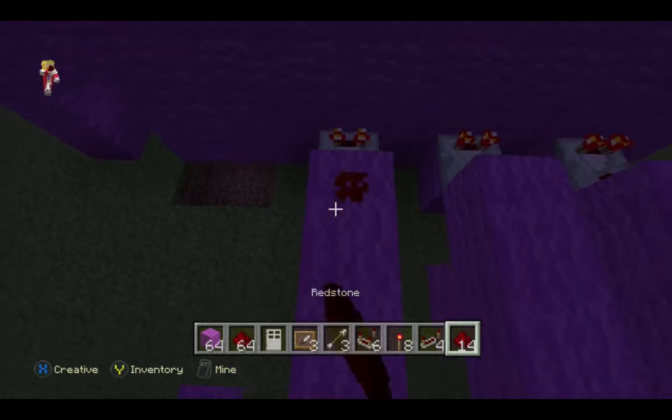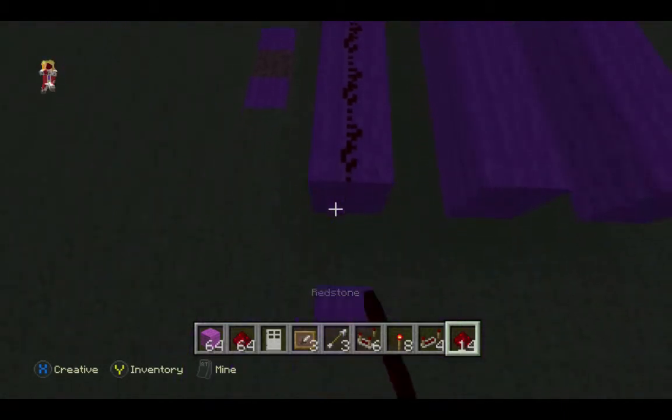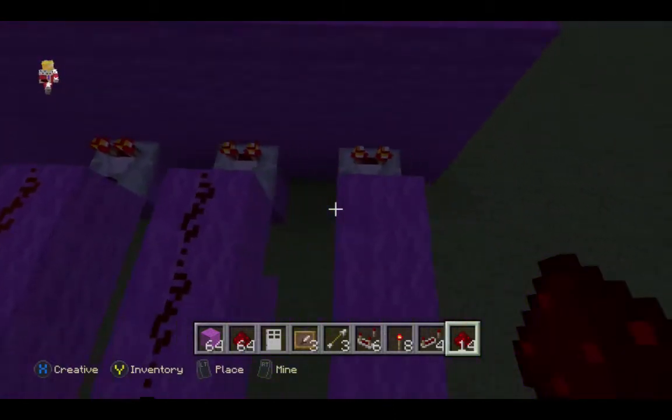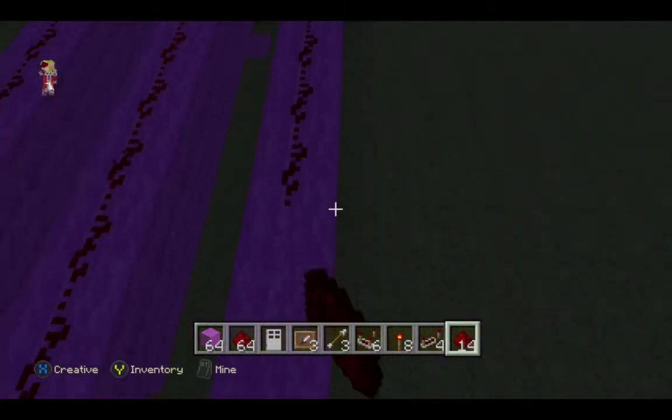Now we place redstone on top of each of the lines of wall, and we do it for all three.